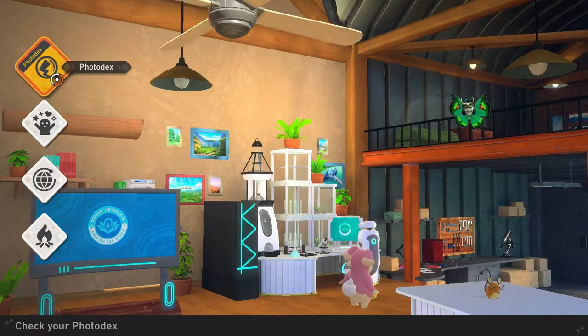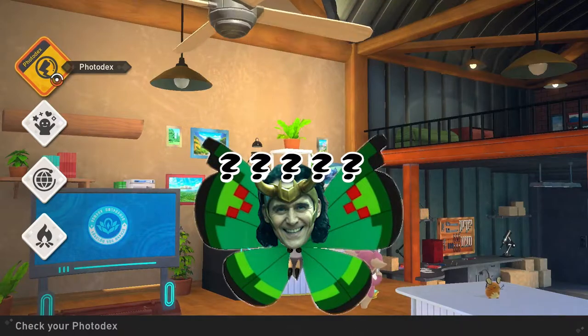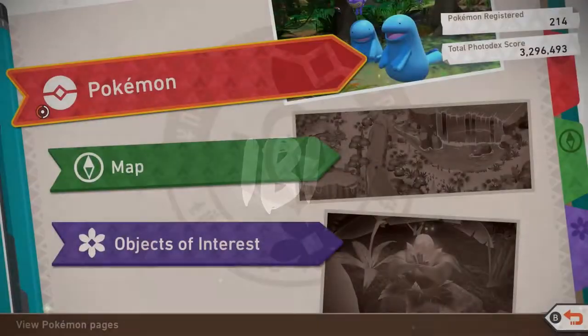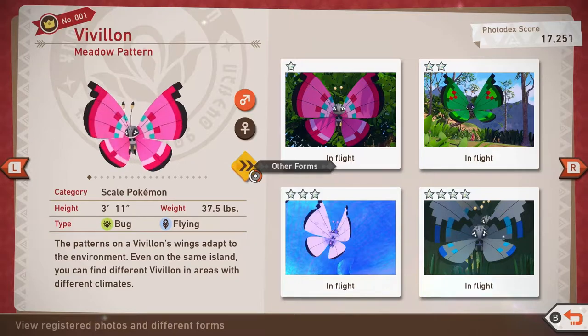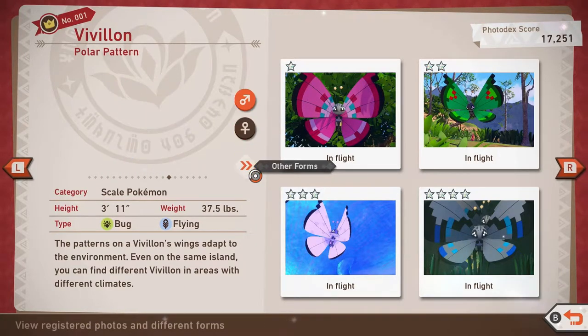Good morning YouTube, my name's Ebi, and today we'll be going over all the Vivillon variants in the new Pokémon Snap. To check which Vivillon you're still missing, go to Pokémon in the Photodex, then go to Vivillon, and you'll have the option that says Other Forms. This will allow you to go through all the forms that are available. There's going to be a total of 20.